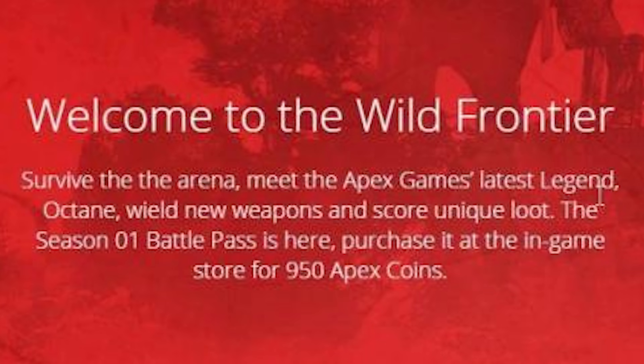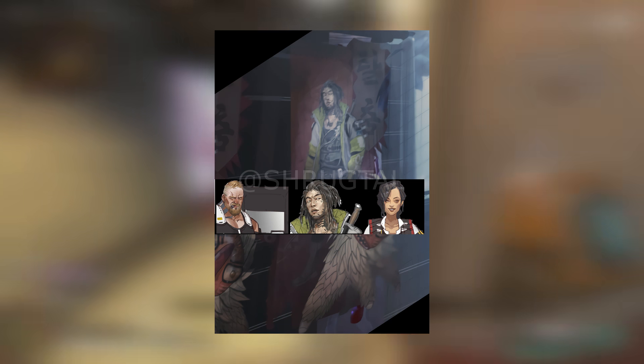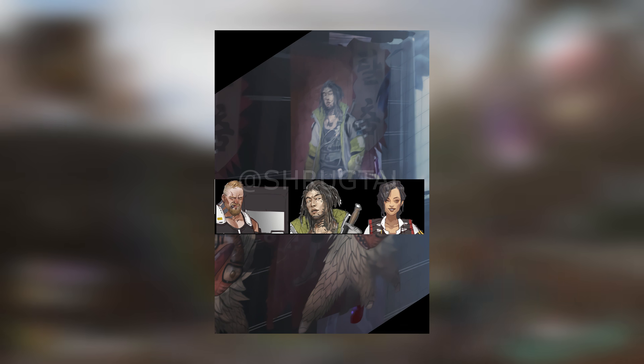'Survive the arena, meet the Apex Games' latest legend Octane, wield new weapons and score unique loot. The Season One battle pass is here — purchase it at the in-game store for 950 Apex Coins.' So we've got a price we didn't have before, confirmation that the hero is Octane because he's on the artwork, but we've still got no information on the battle pass itself and we still don't know when it drops. Respawn, please say something.